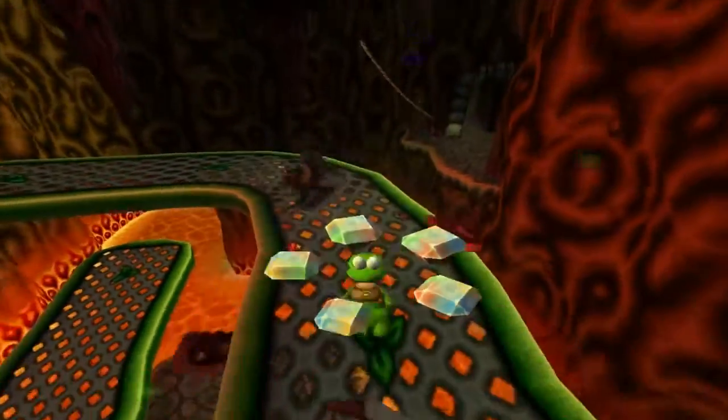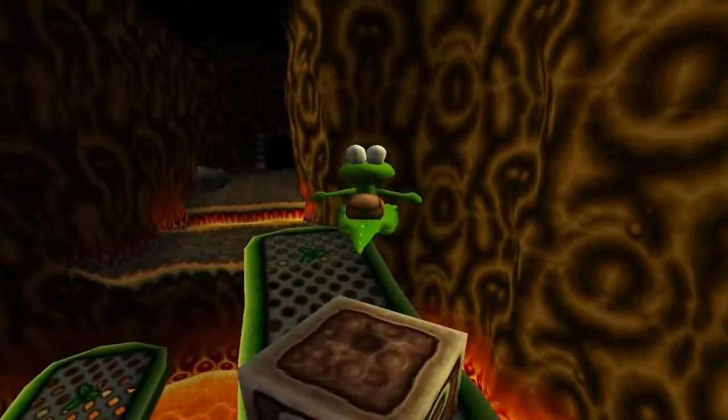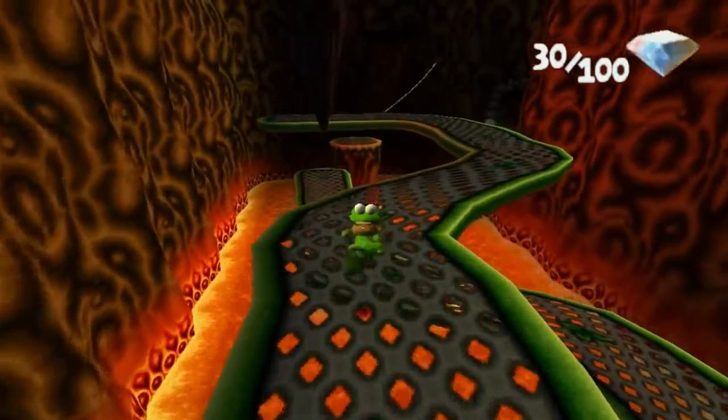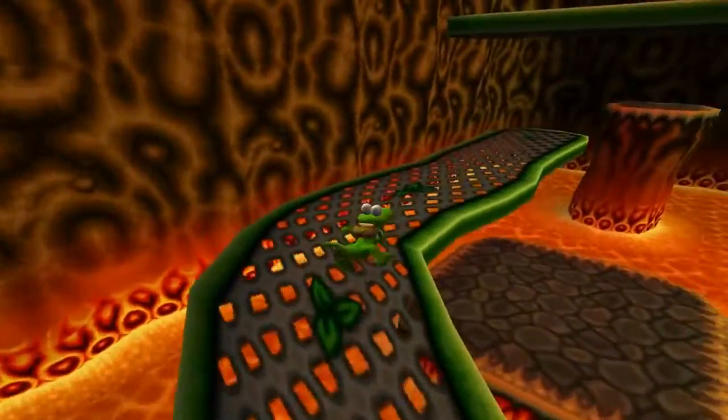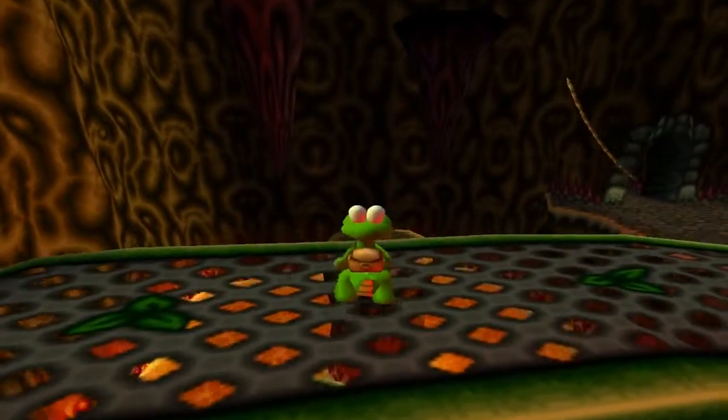So the level isn't really linear but the objective is pretty straightforward - you need to get some racing car wheels. There are two wheels hidden in this level, so there are two we need to get here, and two that we need to get in the other level I'm gonna do today.